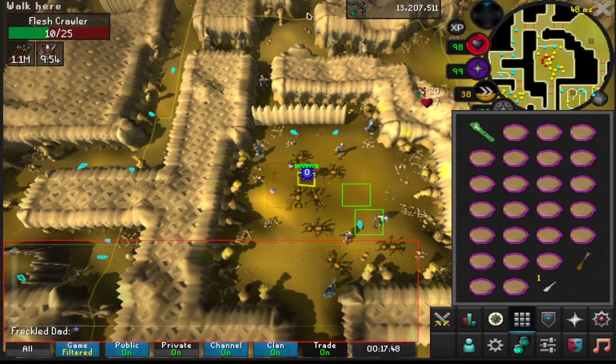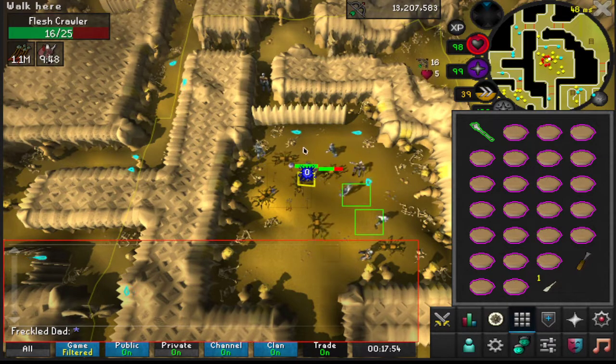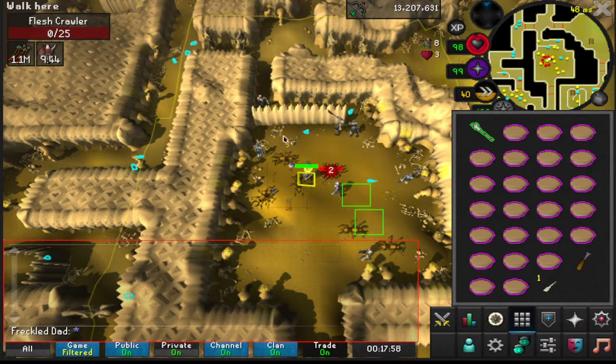And the next one would just be up north, right on that tile there, just past the aggro line. And then it would just repeat between those two until you needed to bank.